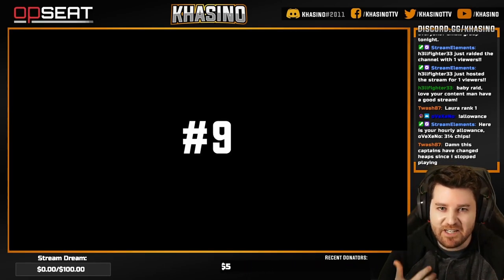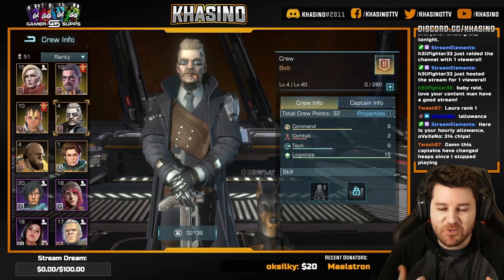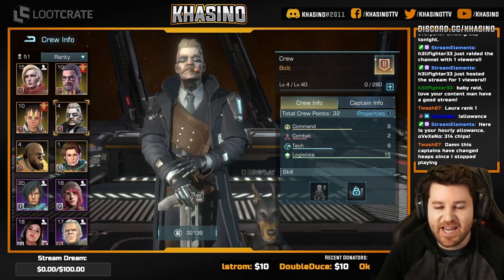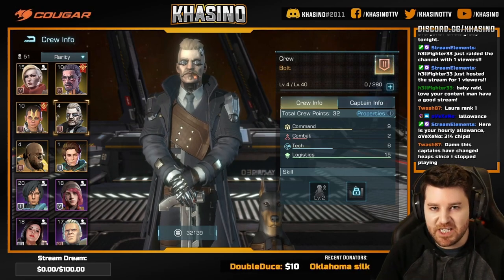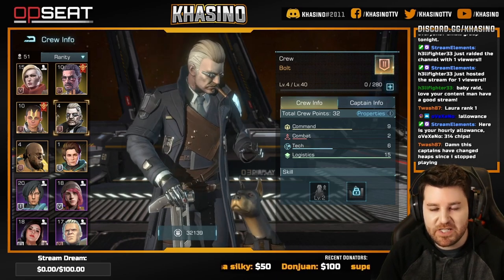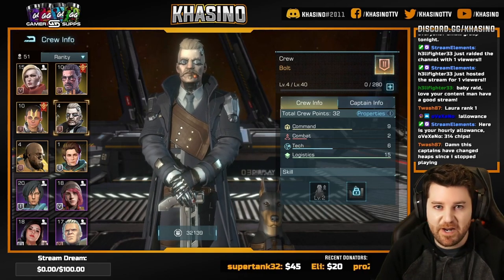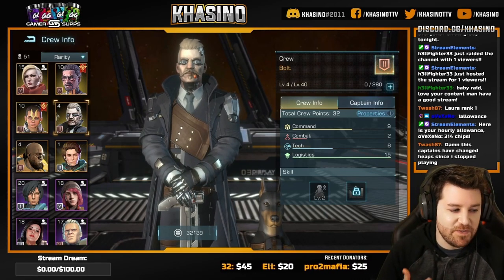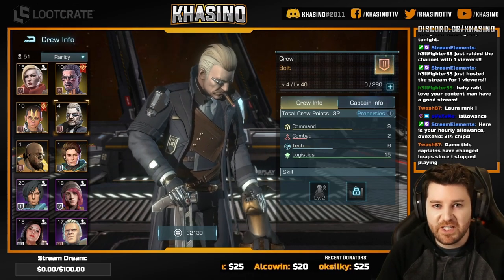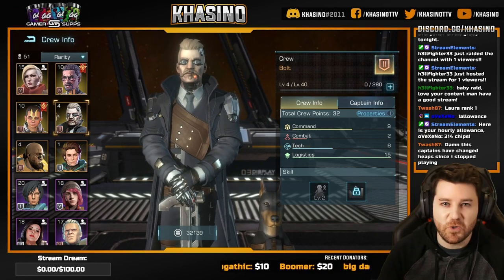Coming in at number 9 we have Bolt. I really want to like Bolt — he's got an awesome dog, he's the only one who bothered to bring a pet on board. But unfortunately he's just not that good. If you look at the buffs he's bringing as a crew member, he's got ships need repair limit bonus — and for some of the same reasons we docked Greg, you just want to avoid having to do a lot of repairs in the first place. He also gives planet development all resources, which is nice, but once you have multiple fleets you'll be gathering from multiple sources, not just planets. So Bolt gets the number nine spot.